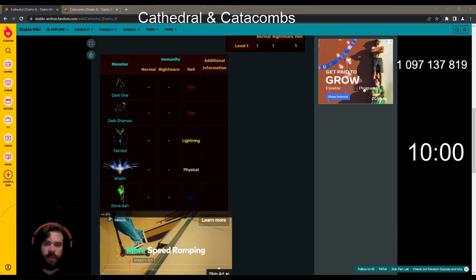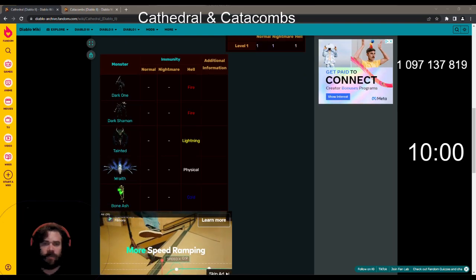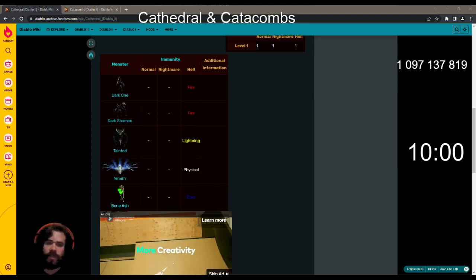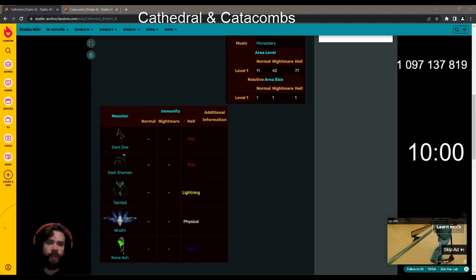Monsters: Dark One, Dark Shaman, Tentep — Red, so Fire, Lightning, Physical — and the Super Unique is the Bonehash with the Cold immunity.